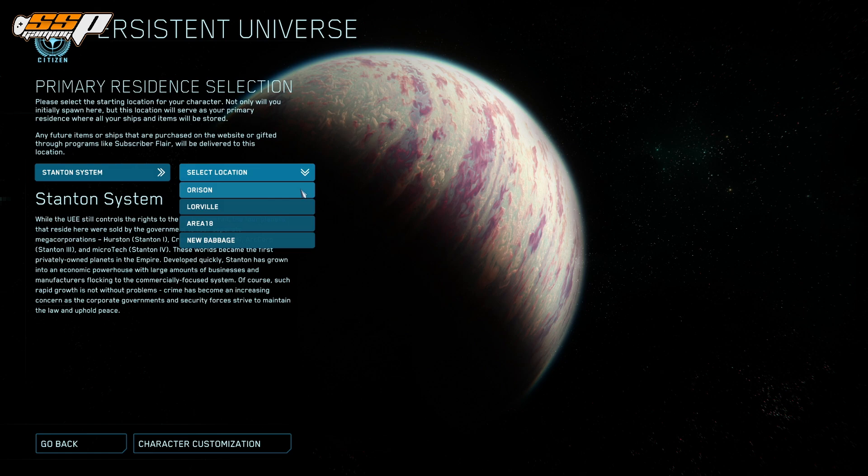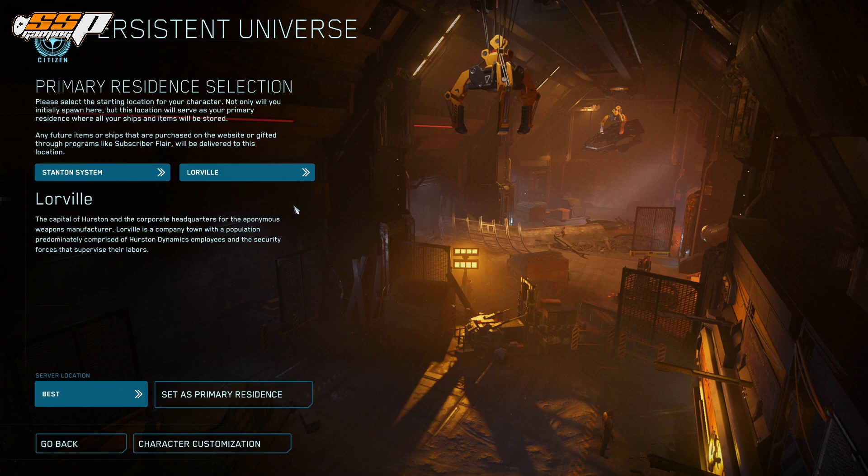In my opinion, the best starting residence is Lorville. The reason is it has a number of different shops available right away — you can get a new suit, look around for ships, and even rent ships. Rental ships are available at other landing zones too, but Lorville is very centrally located on the first ring around the sun in the system. Whether you want to go to Crusader, Area 18 on ArcCorp, or New Babbage on Microtech, you'll have roughly the same travel time from Hurston to any of those locations.